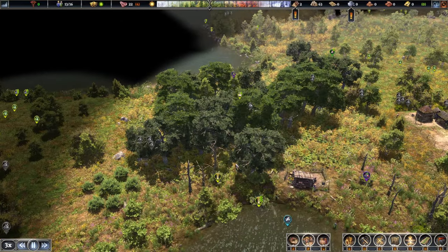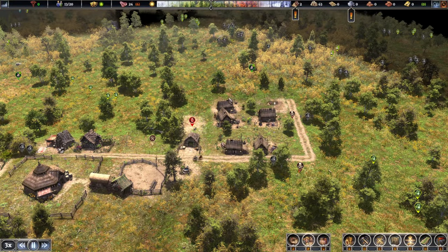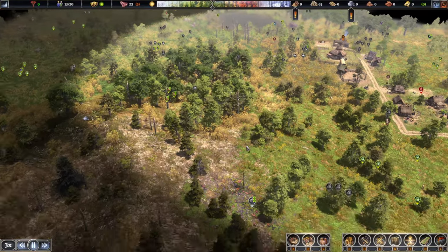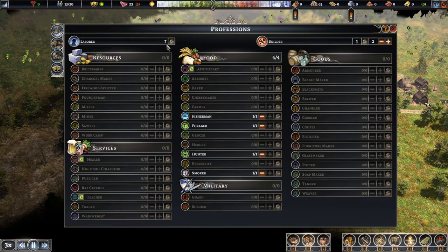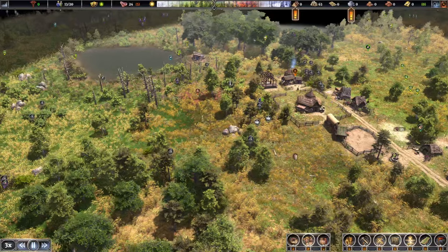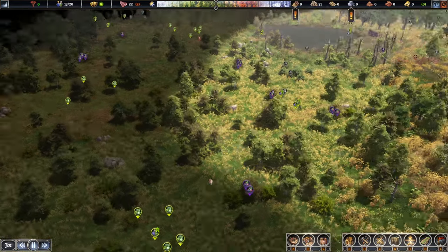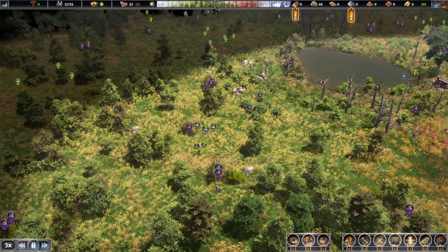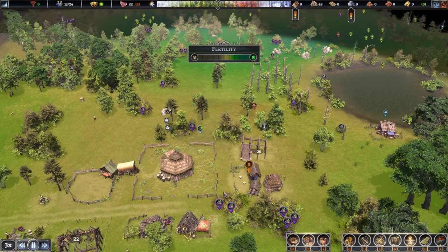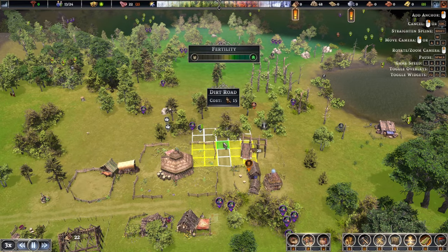As soon as the last house is done, we should get more villagers hopefully. A few laborers — let's put one more on construction. Can we get those logs from here? No, those are just decorations. For the farms, we'll do the main road cutting right through like so — that will be pretty decent.